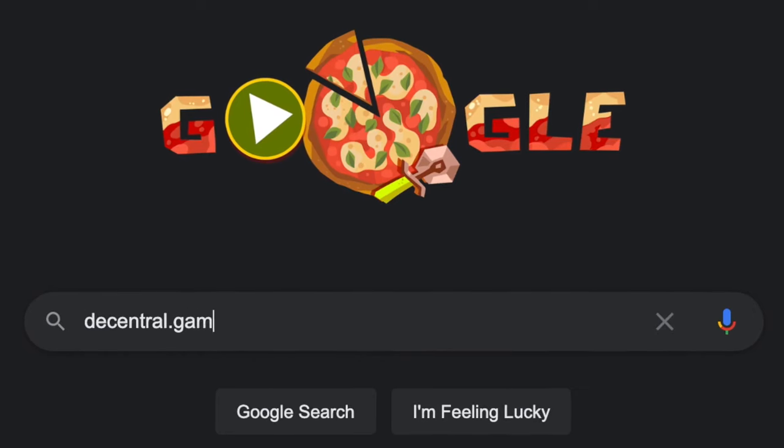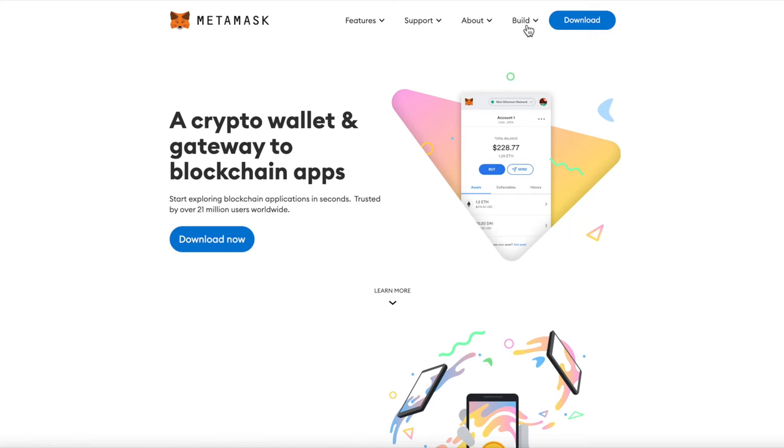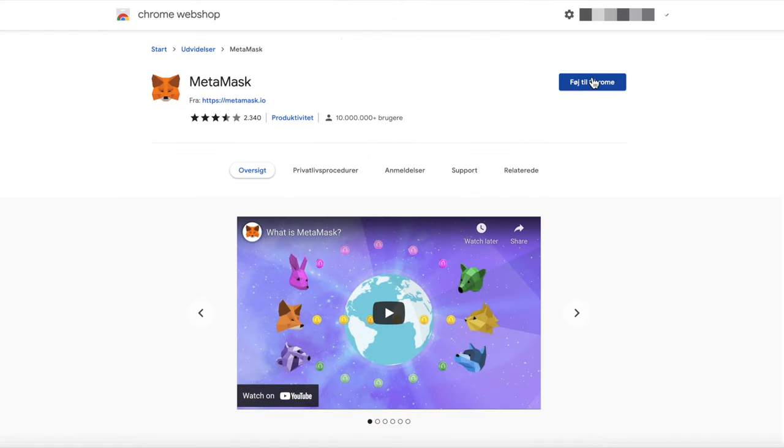Let's start by going to Decentral.games and connecting your Metamask account in the upper right-hand corner. If you don't have a Metamask wallet, there's a link in the description to a tutorial on this. It only takes a few minutes to set up and is your gateway to ice poker and the metaverse.